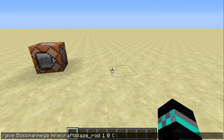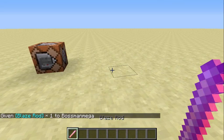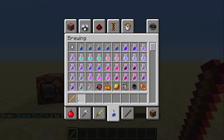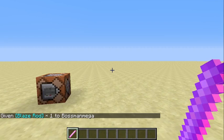And then curly bracket ench, colon, square bracket, and then curly bracket. Then id colon — I'm going to do knockback. And then close it off. And you can see that I did in fact give myself a blaze rod with knockback 10.